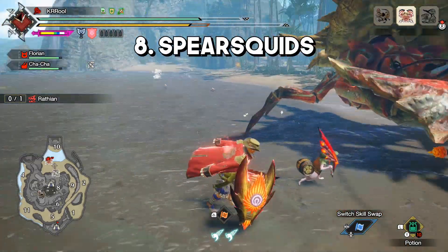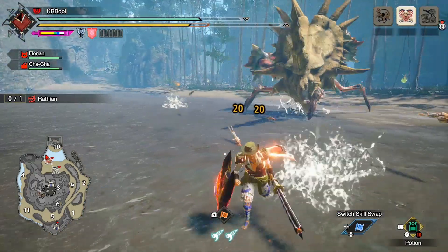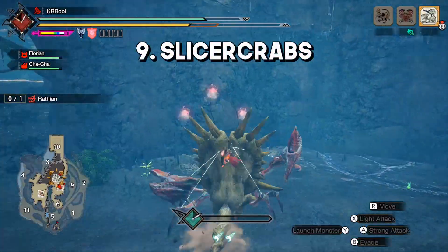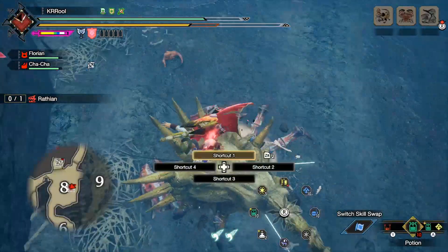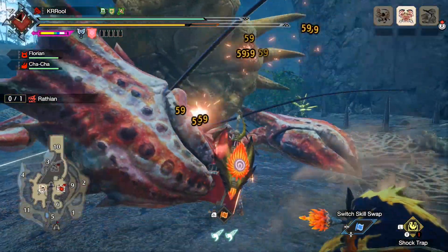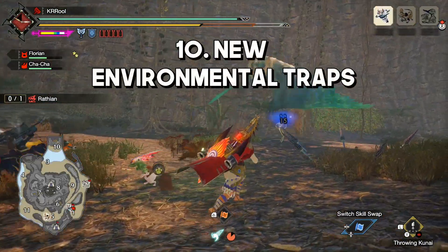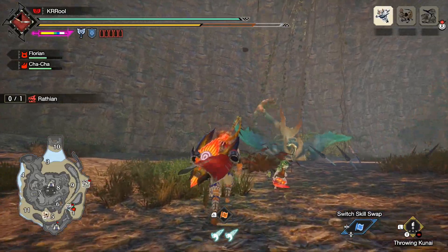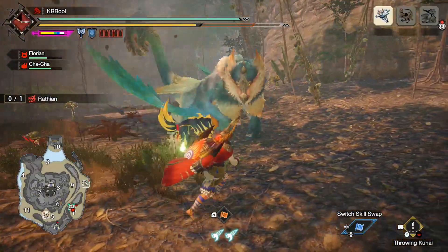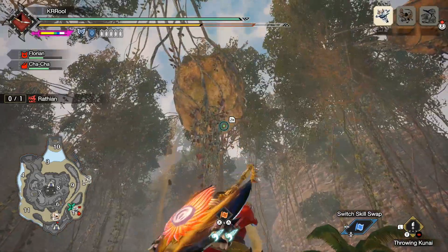In Area 3 of the jungle, if you lead the monster into the water, Spearsquid can run into the monster causing some nice damage — just be aware that they can cause you to flinch as well. In the cave of Area 8 of the jungle, there are creatures on the walls called Sliter Crabs that will shoot at monsters in the area. You can set up a trap right in front of them to get the maximum effect. On the jungle map, there are also boulders hanging by vines in Area 1. By throwing kunai at them, you can cause the boulders to fall down and, if lined up well, hit the monster for big damage — potentially leading to a topple.